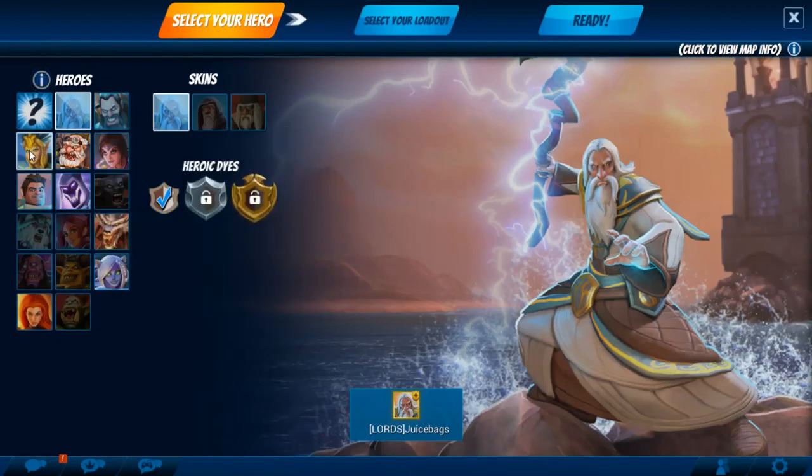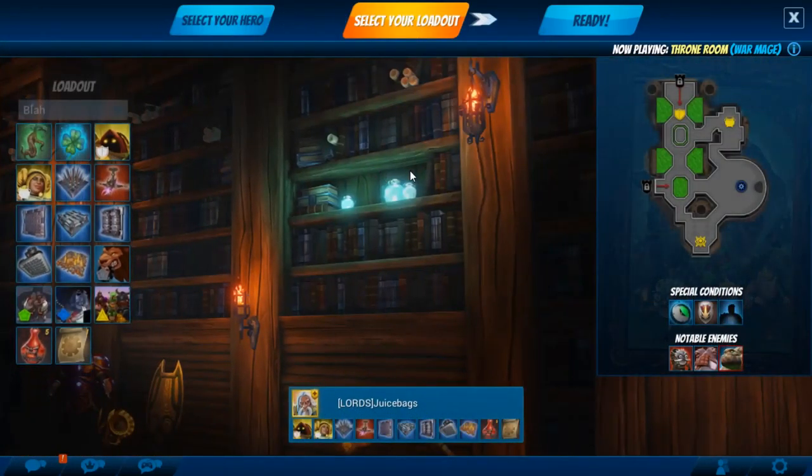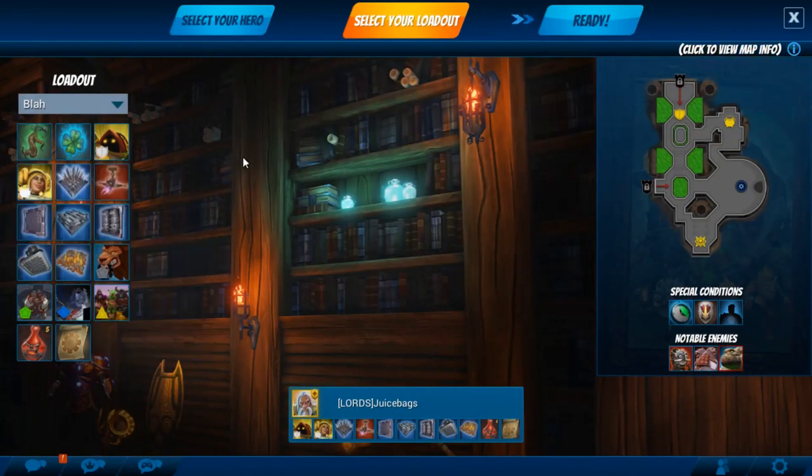What's going on everyone, juice bags here and welcome back to some Orcs Must Die Unchained. We're going to pop into Throne Room this time around and give old Cygnus a try. I've been told in my comments that I really need to get with it on Bianca, as she apparently just seriously wrecks faces. I don't have Bianca unlocked yet, so I'm going to play around with some of these other heroes first.